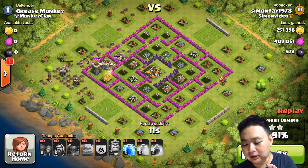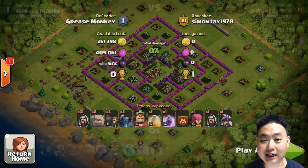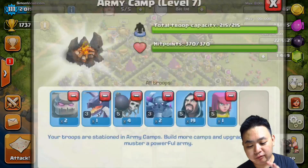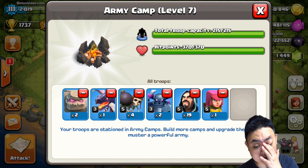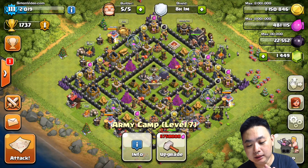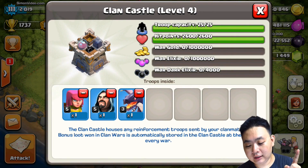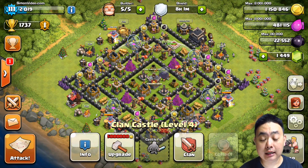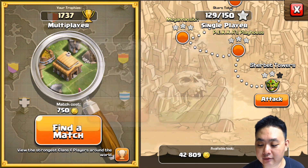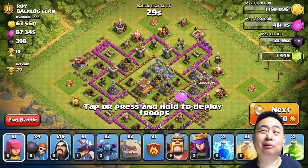Once it's destroyed and I get 100%, I'll do another attack. This time I'm going to add a dragon into a GoWiPe attack and hopefully it will work. Currently I have a full clan with 19 wizards, 2 PEKKAs, 2 golems, 1 level 3 dragon, 1 archer, and about 4 level 5 wall breakers. My reinforcement troop is 1 level 3 dragon, 1 wizard, and 1 archer.